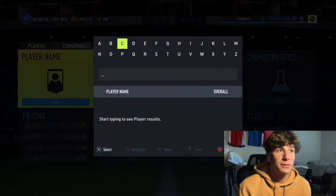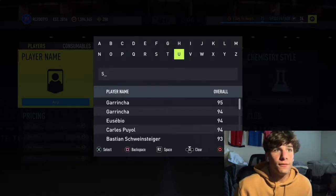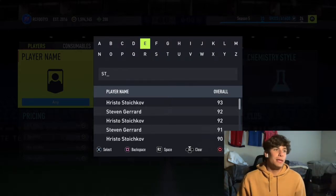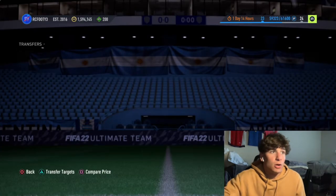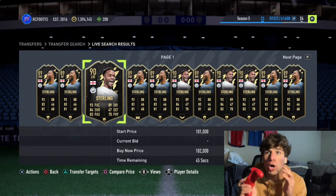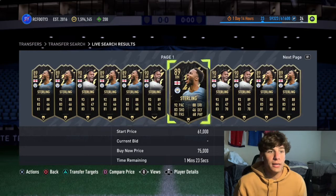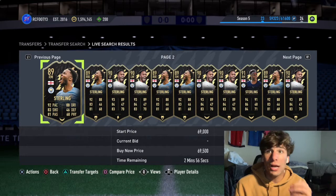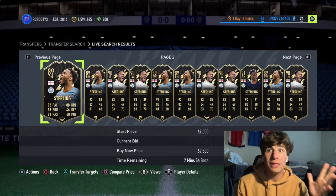One card I saw this happen with a lot this year was Raheem Sterling. He had a lot of informs with crazy price differences — he got a Player of the Month, a bunch of different cards. His 90-rated left wing Team of the Week card originally came out at around 50k, the fodder price for a 90-rated inform. Now he's 100k on the market. You can just go and buy pages and pages of these cards around Saturday or Sunday, probably later Sunday.